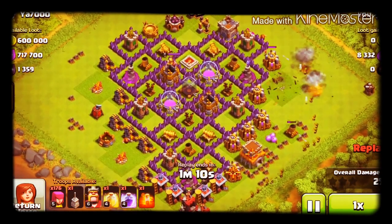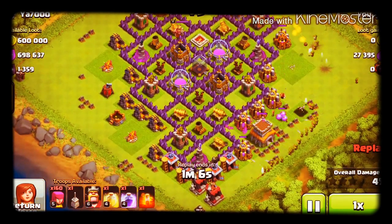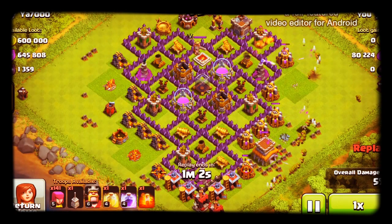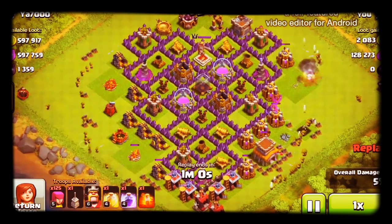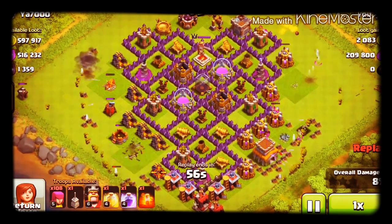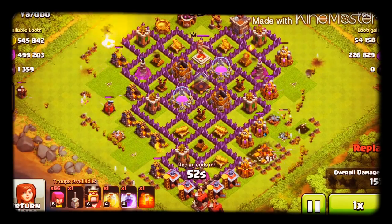His strategy is pretty simple. He's just sprayed archers all around the town, and he's also got the town hall, but unfortunately he could not get the loot that is inside the walls. But besides that, he's already got 600k loot each of Dark Elixir, Elixir, and Gold.